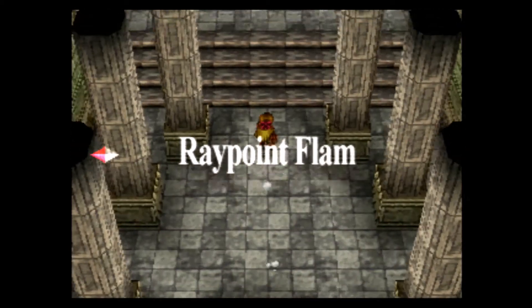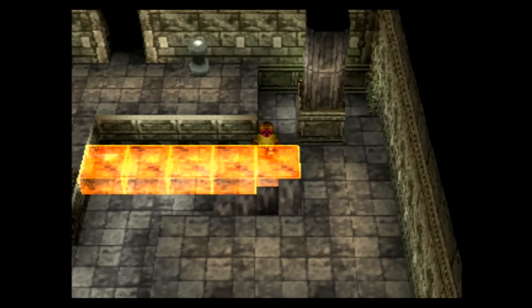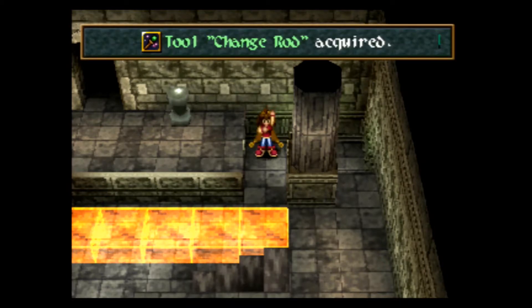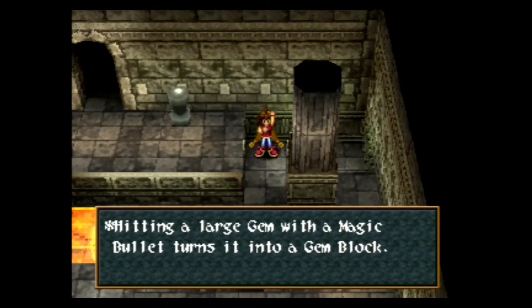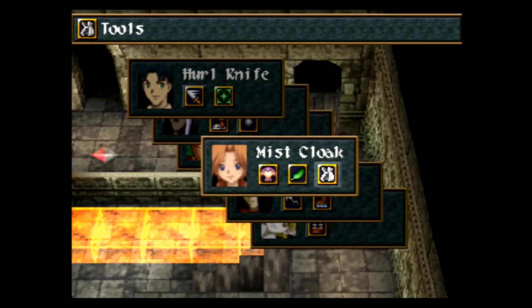Okay, here we are inside the Ray Point. Since last time, I did a little bit of changing — basically I just went to the Magic Shop and put the High Aqua spell on the Crest E, so that Lil'ca can cast that at half the MP cost. Remember, we got that back in the Pirate's Warren, and hopefully that should help me out in some battles ahead. And here we get the Change Rod.